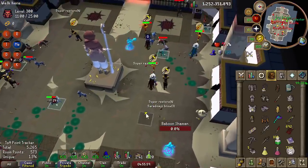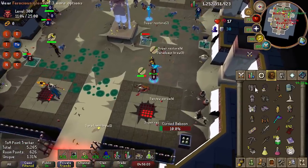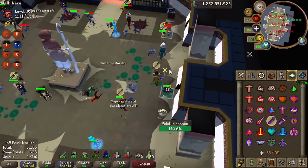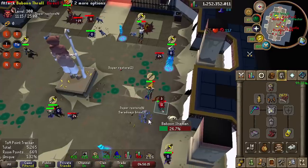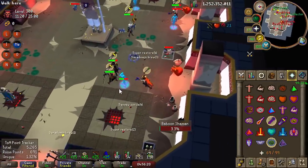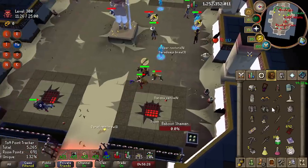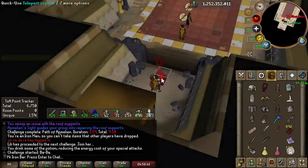For the monkey room we split into groups of four — two pairs, each with one person focused purely on killing monkeys and one person fixing pillars, clearing vents, and curing corruption. This way we don't have to move around the entire map too often since the monkeys have so much HP — it's better to stay in our respective corners and not overextend.